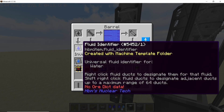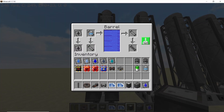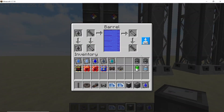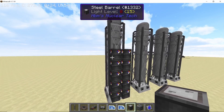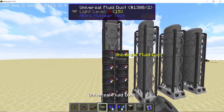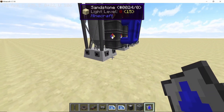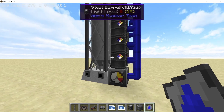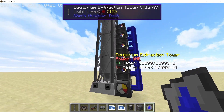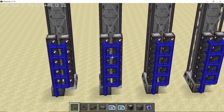I'm going to speed this process up. On the back side of this extraction tower I'm going to add a total of 10 barrels and connect them all with fluid pipes. You need to do this process for all of the extraction towers. Once all of the towers are completed, they will look something like this.